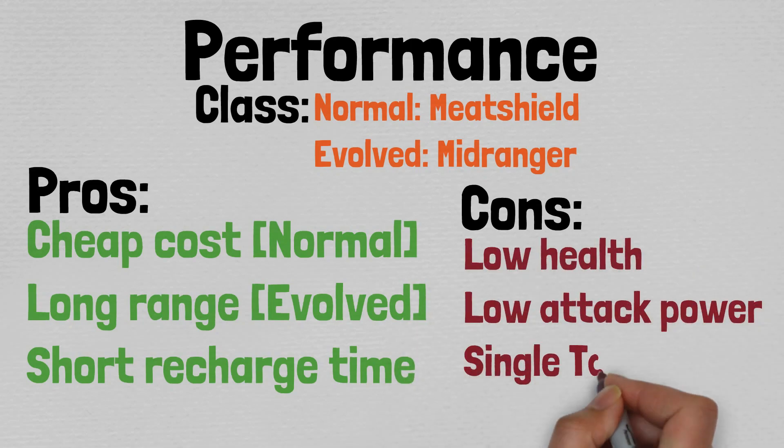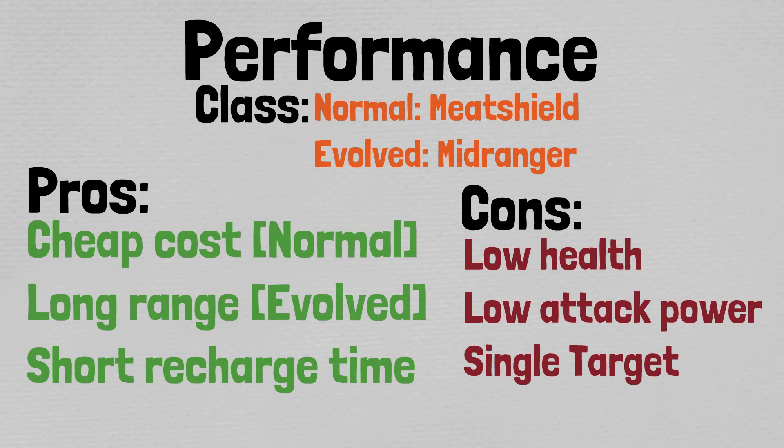When in the evolved form, Mako Cat is considered to be a meat shield — units with low cost, minimal recharge time, or ideally having the survive trait and high health. When you evolve them at level 10 into Geisha Cat, it becomes a mid-ranger, that being a unit with a range of 250 to 399. Pros include cheap cost in the normal form, long range in the evolved form, and short recharge time for both.